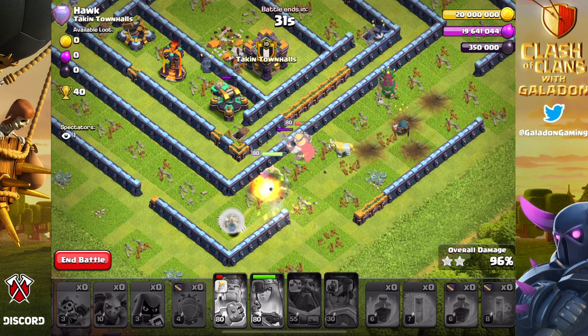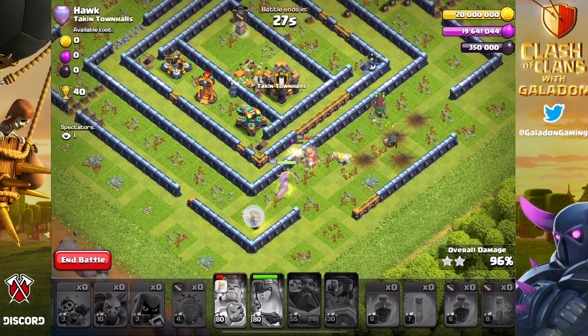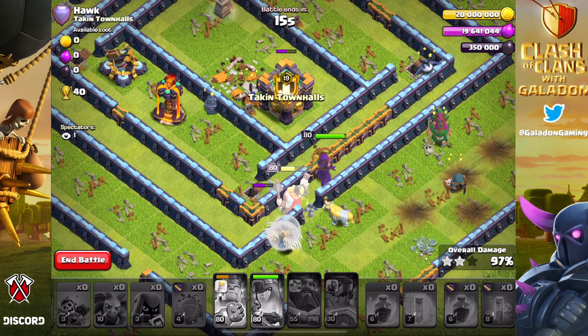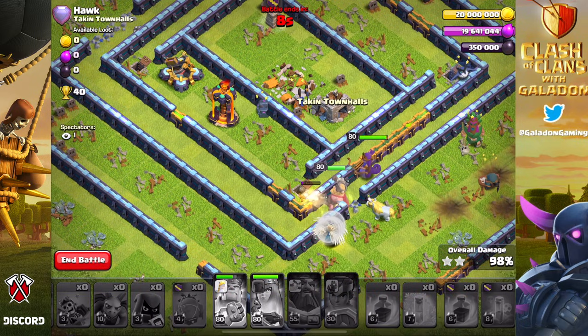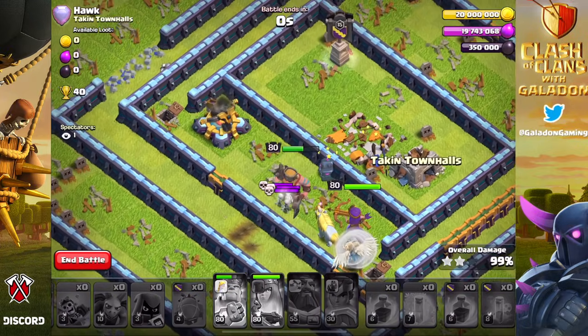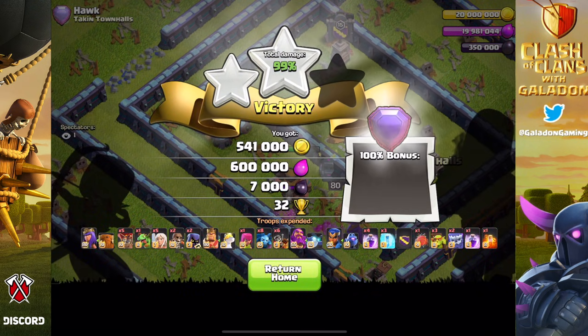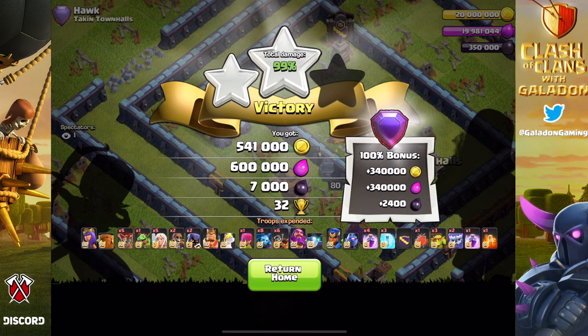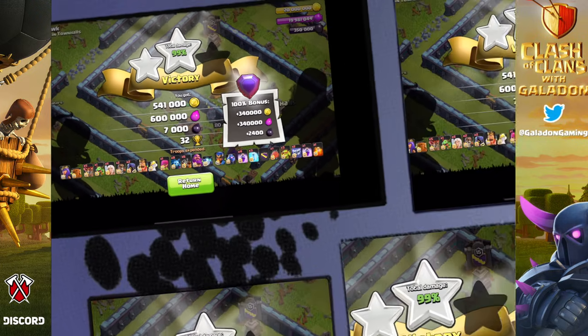Four buildings with 30 seconds left - plenty of time. But those are big buildings, no easy gimme structures, and yet another wall because my heroes have low IQ. Imagine the archer queen rolls around the side... no. Well, I have no words for the conclusion of this attack. Of course it's a 99% because it's Galadon. While disappointing, we still have to consider picking up 32 trophies in Legend League against a strong legend base a big win.